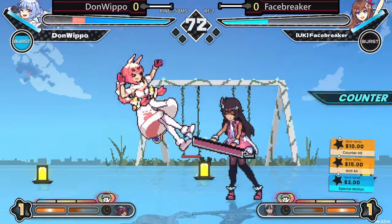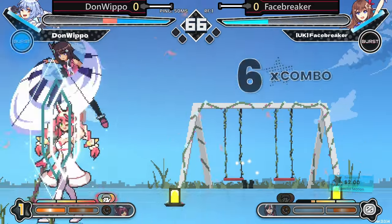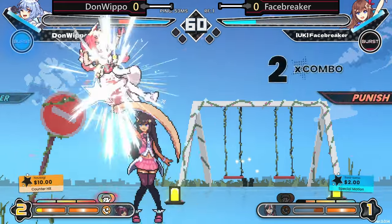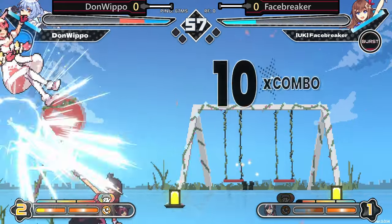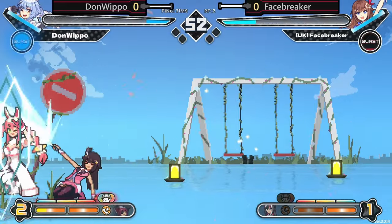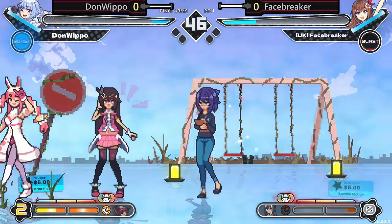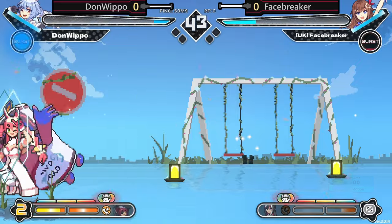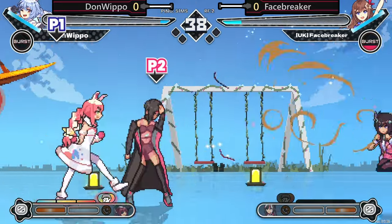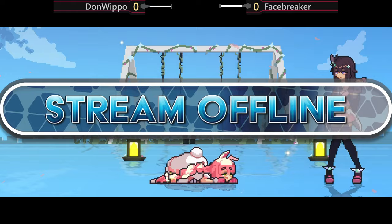I was off to a strong start but then I got hit by what I believe is her age, and she puts me in the blender with musical notes. I'm just starting out with this game so my knowledge about the characters is kind of limited. I just know that there are a lot of what I believe are true block strings, and my opponent always seems to have meter for the assist, so they lock me down very well.